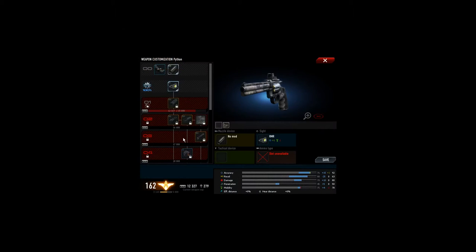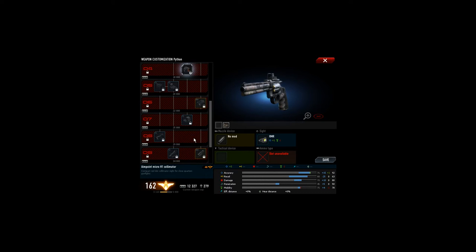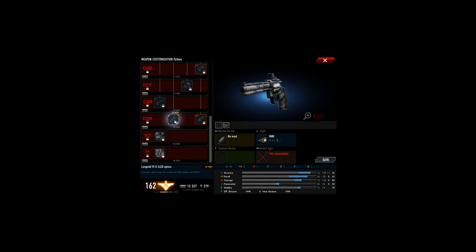So what the unlocking gives you: the next one is the fishbone compensator. And no scopes here, but after a while you get the Aim Point Micro H1 collimator. I don't know, but I think those are much better. And you even get a 2x magnifier.